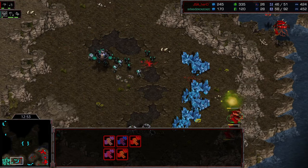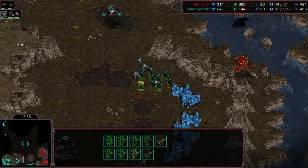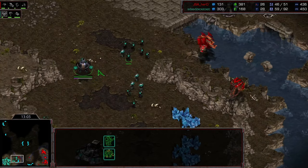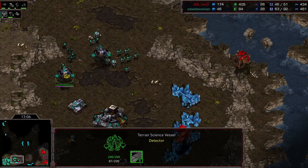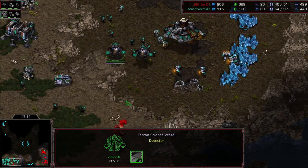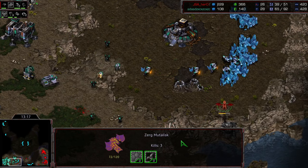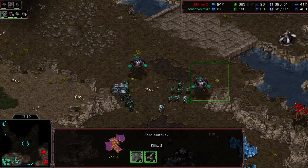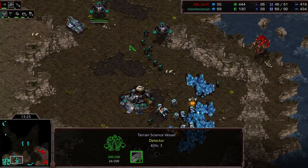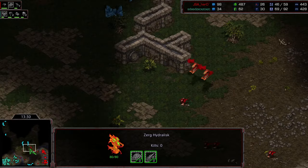Hydras are out in the middle of the map — not sure what they're doing there. He started the lurker upgrade again, so he actually had canceled it — that is wild. Great split there, completely prepared from Hero, he was baiting that out the entire time. He almost gets the second vessel — it was so out of position. The scourge all die from the irradiate, which is exactly what he was trying to avoid earlier by pulling them out. That's a real blow.